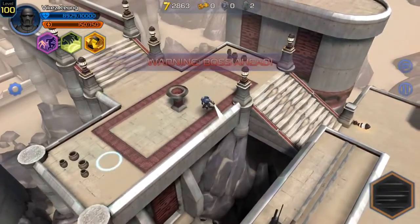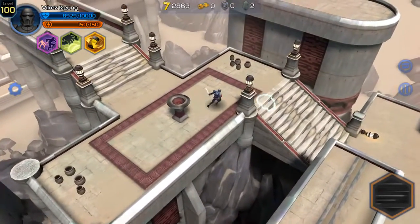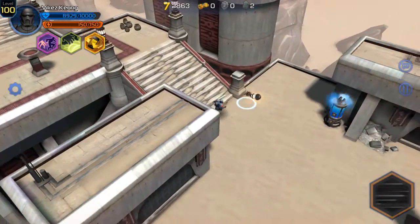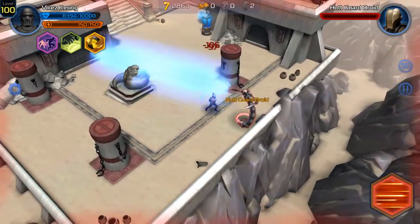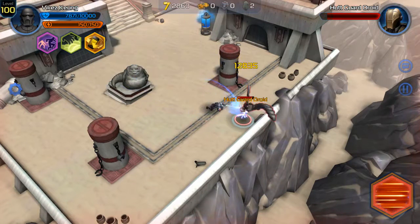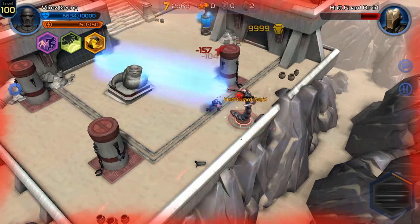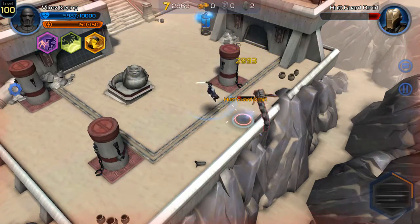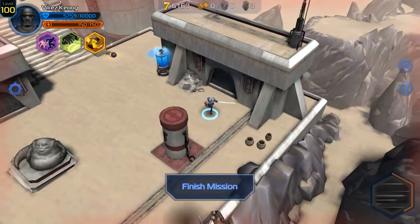Looks like we've got a boss ahead. Let me look around — there's a giant skull at the very bottom of that chasm, and this lamp looks like it got knocked down. Hello, Hutt guard droid. I'll casually take you out. Think you can take me out with that giant laser beam? I think not. You need to bring something tougher to take me out, because I am a purge trooper.